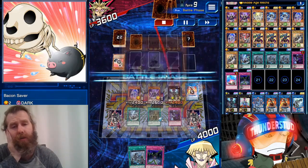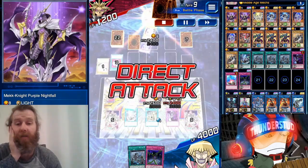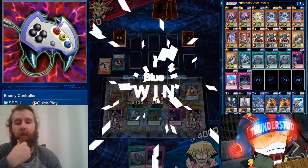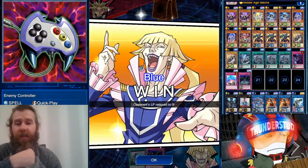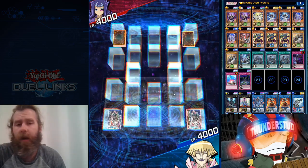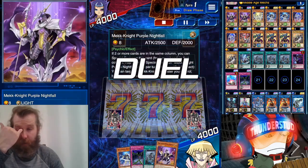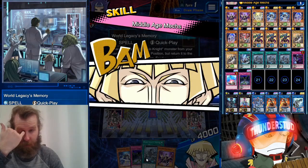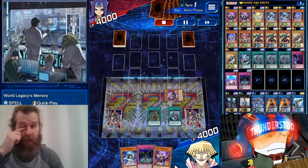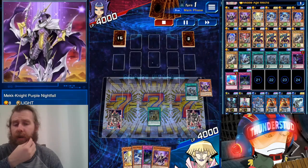Nothing too scary — throw that boy to the graveyard. I guess they don't let you bring link monsters back with Purple Nightfall. Bacon Saver, Econ, Dust — all that wacky stuff. Great stuff. Here we are facing a Shark, going first. We have Blue Sky and Purple Nightfall. We get a Memory — we get to choose where Ancient Gear Castle goes. We use Memory, Purple banishes himself, add Yellow — now we have Purple, Yellow, and Blue, and we set Fiendish Chain.